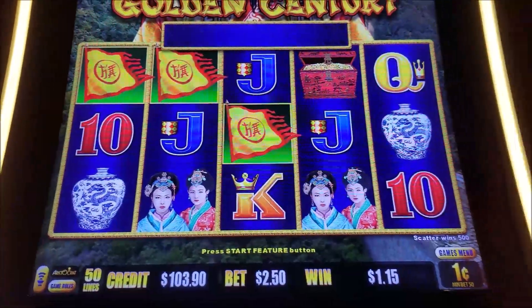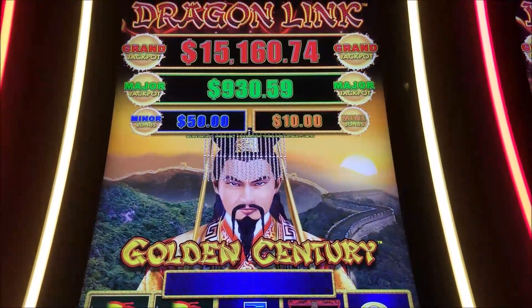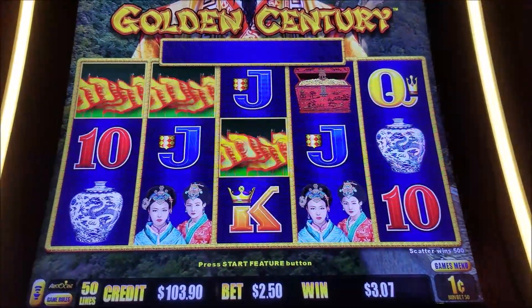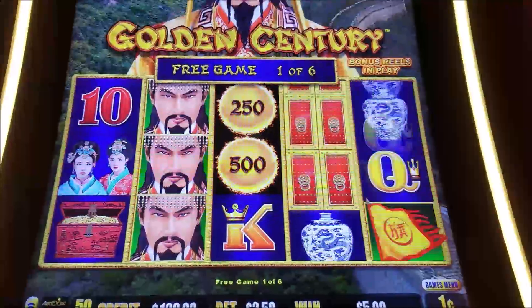Alright everyone, welcome to Vic T Slots from the Silverton. Playing a little bit of Golden Century Dragon Link. We should progress it. Doing a 1-cent denomination, $2.50 bet. Got our flags — let's see if we can land something nice in this bonus.